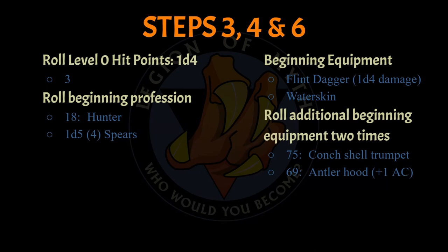Next I roll for the character's profession — what did he do before embarking on this rite of passage into adulthood? The list of professions in MCC is pretty extensive: you can be a hunter or a gatherer. This is a post-apocalyptic game and a level 0 character, so be happy you have more than just a loincloth and radiation sickness. An 18 on the percentile dice means hunter. Hunter isn't really a class, but I wrote it in the class field for now. As a hunter, this character starts with 1d5 spears — I rolled an actual d5 and got a 4, so this character has 4 spears.